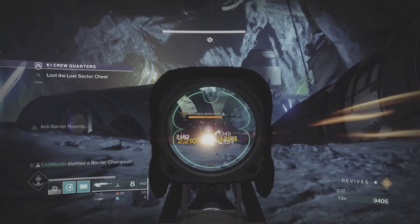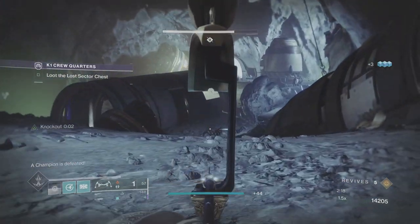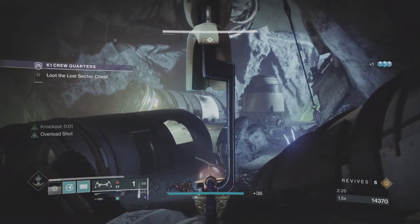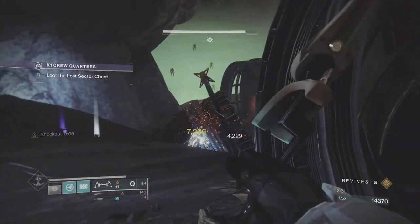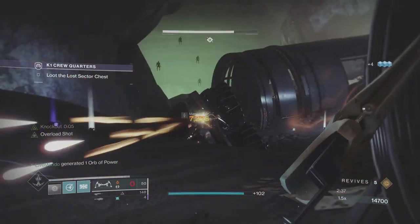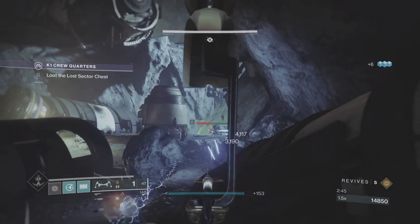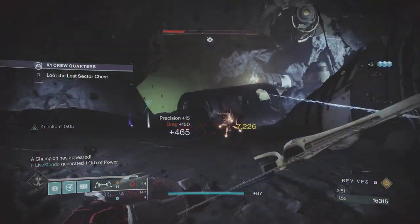With the barriers, I do it the same way. I put a couple of shots with the scout rifle on the barrier and then reload. I don't get the barrier down to where he puts his barrier up — I put like five or six shots on and then reload, so that when the barrier champion puts his shield up, I've still got enough in the magazine to break the shield. I pushed up to the top of this hill, which allowed me to almost headglitch the champion, because the champion couldn't shoot me.